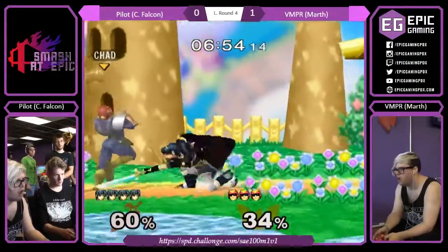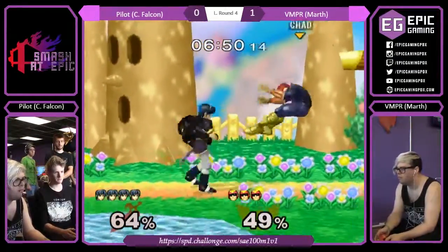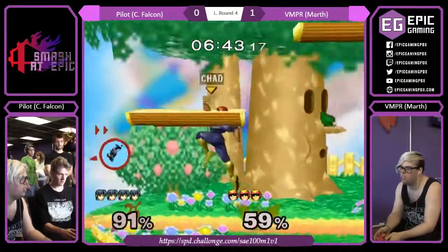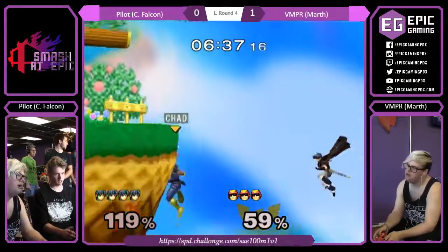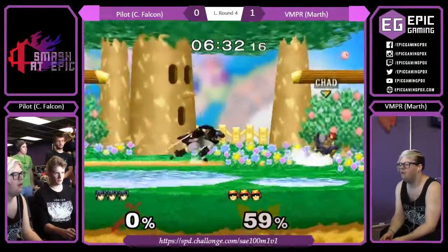Here we go — who's going to bite first? Misses a wave dash. That was probably a mistake. Doesn't get anything off of it though. Usually you can jab those, or like Wizrobe just crouches and waits — either they get up attack and he crouch cancels it, or he tech chases from that. But good edge guard from Pilot there.